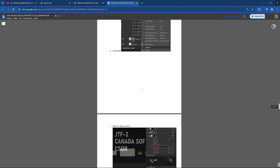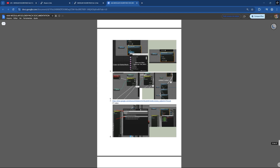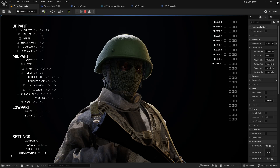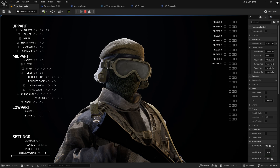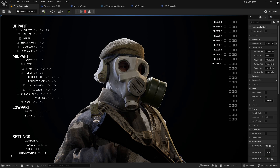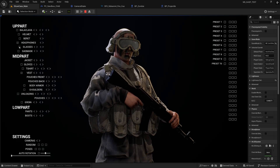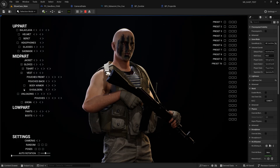I'll let a few of the customizations play on screen now so you can get an idea of what is possible. Even for the price of around $300, which might seem a bit high, it's extremely complete. It would be really hard to create this level of customization while keeping the paint blend weights working perfectly. It's amazing how each part fits exactly the way it should.